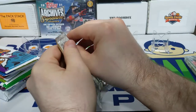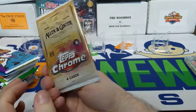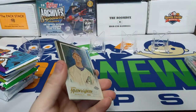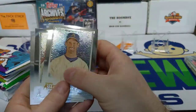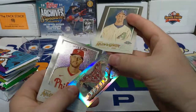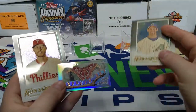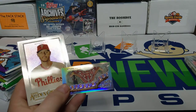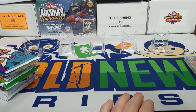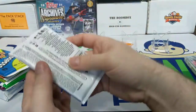Trey Turner, Corey Seager — moving on. This is 2020 Topps Chrome Allen & Ginter. We get a cool mini for the daughter — there's a Clayton Kershaw — and we did get a Bugging Out Atlas Moth, not sure if she has that one already or not, and a Zach Wheeler. So nothing to show for so far.